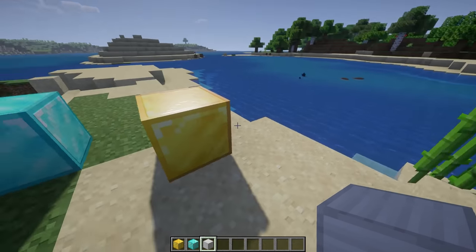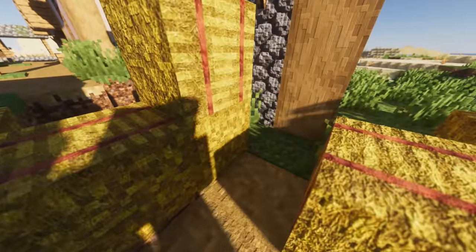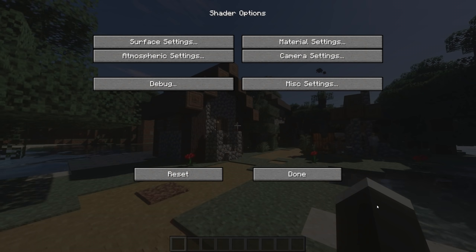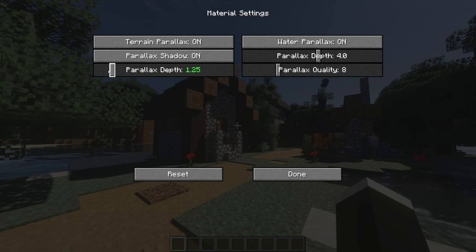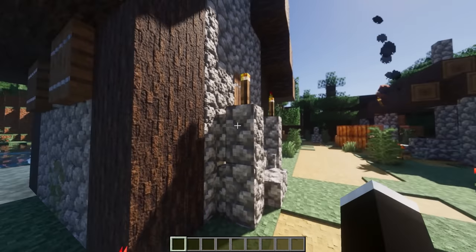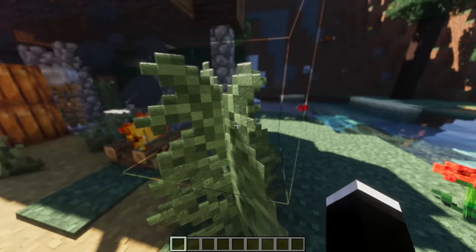For our next setup, we're going to be using the Continuum 2.1 shader, along with the Vanilla Accurate Resource Pack. This is also one on this list that's going to look at least a bit vanilla-friendly, although it looks absolutely amazing, and it's going to be pretty tough on your computer. Once you've got the shader loaded, navigate through the menu to Surface Settings, then Shadow Settings, and enable Soft Shadows. Then head over to Material Settings and set Parallax Depth to 1.25. Finally, inside Camera Settings, then Lens Settings, enable Depth of Field. The textures have a ridiculous amount of detail to them, and they're 3D — this is just about as good as Minecraft can look while still sticking to what the vanilla game looks like.